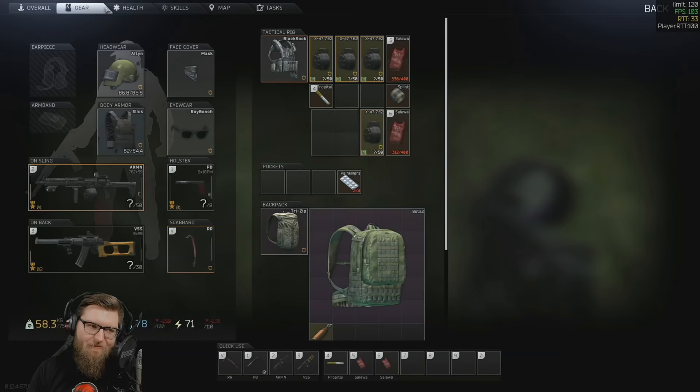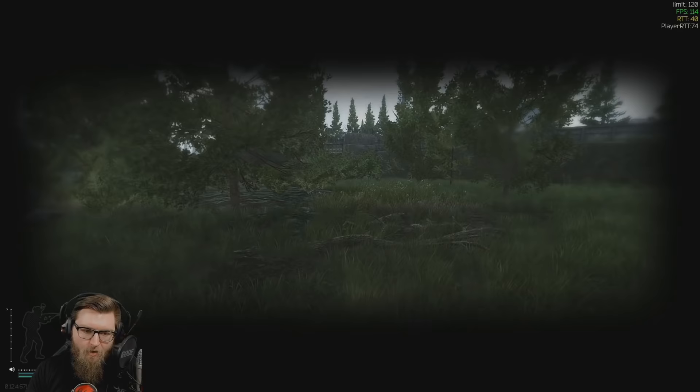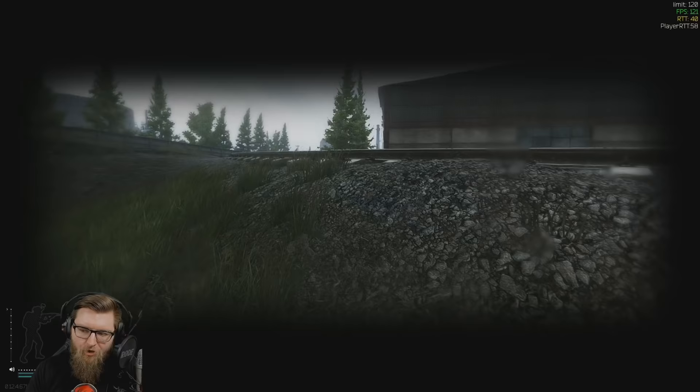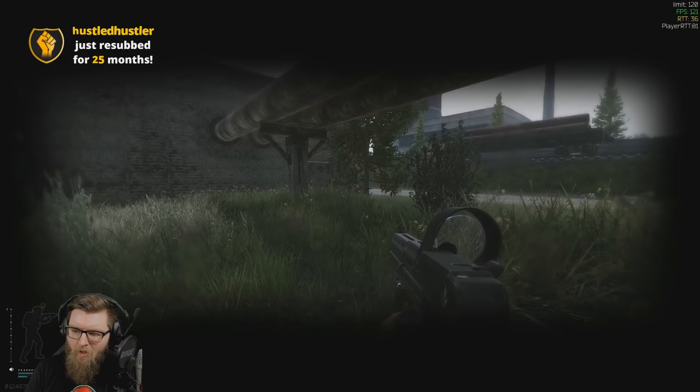What is my recoil control level? Level 48—and we're leveling it up unintentionally. If there's any positive to spraying like this, I guess it's that. The burning bush is not there, which means the extraction is not open. You gotta bring an SJ6 all the time—yeah, I usually do. We burned it a couple raids ago and I just never put it back in the container, but you are right.